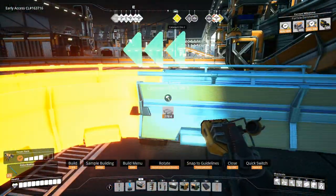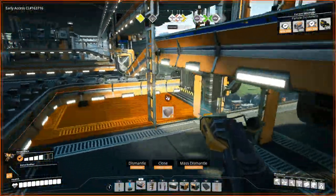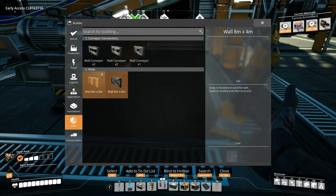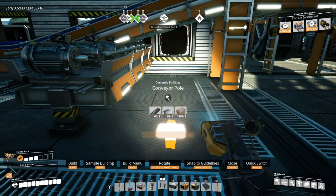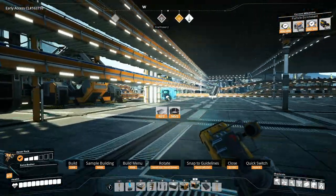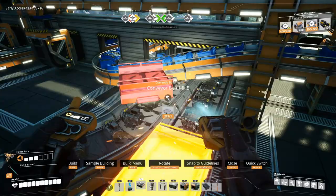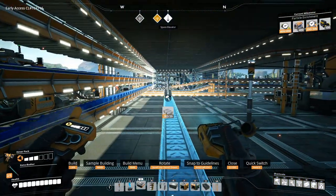I guess we do need to upgrade this. How are we going to do this? This is going to suck. Let's get rid of this first. I guess we will put one of these conveyor poles right here, and then somehow we'll need to put a splitter here — give it enough room to actually enter here. Then we'll move this back here. Perfect.